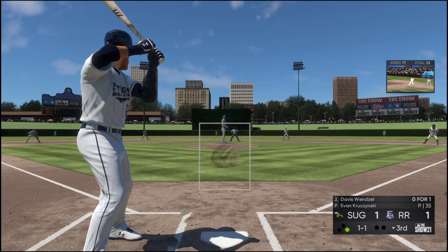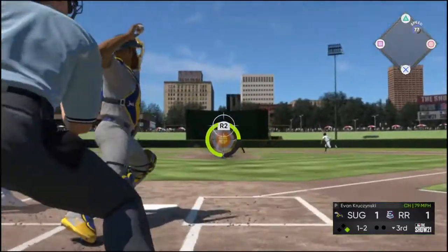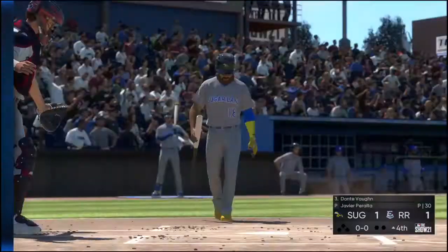Striding forward now is the DH, Davis, who struck out in his first at-bat. That's a strike, the throw down. Ball's there and he is out. Good throw — that throw was right on the money.